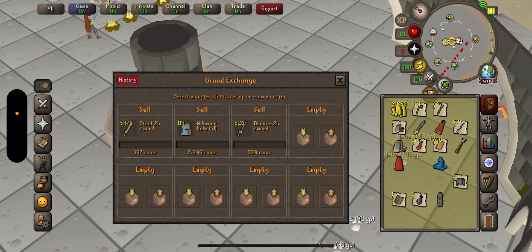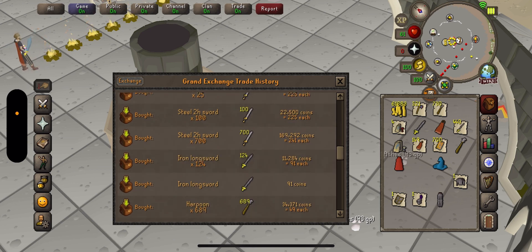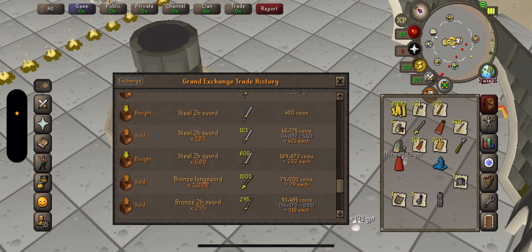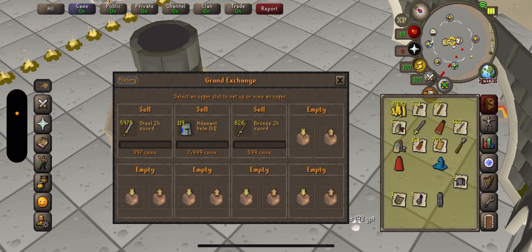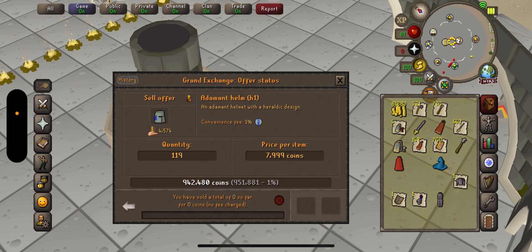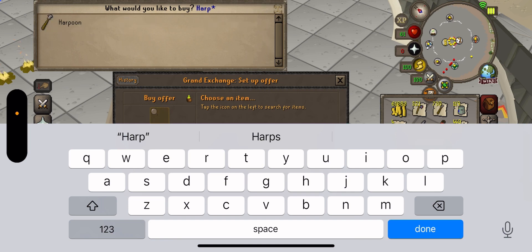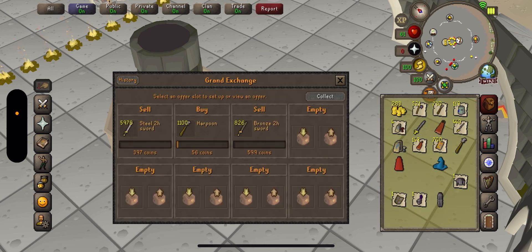I'm still going to make money because I bought the majority of them for under that price. They will sell — I bought them mostly for 225 to 240 each, and they still sell for 425 to 450. I'll just undercut you, it's fine. I want to just buy some more harpoons — going to buy another 1,100 harpoons. There we go — keep buying those harpoons up.